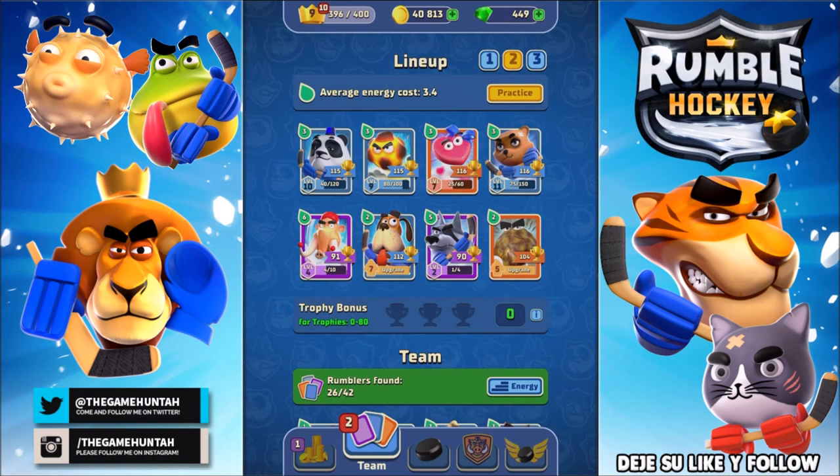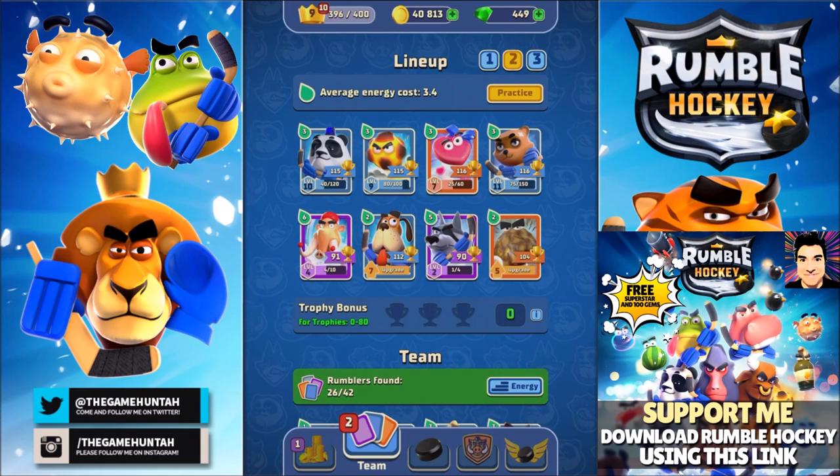Before we start, I'm gonna ask a big big big favor: please download this game using my link, it's gonna be in the description down below. The game is free for iOS and Android devices and you can get 100 gems and a superstar rambler just by using my link. Even if you have the game, just delete it, install again, and you will get that reward.